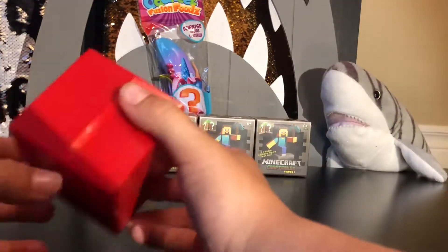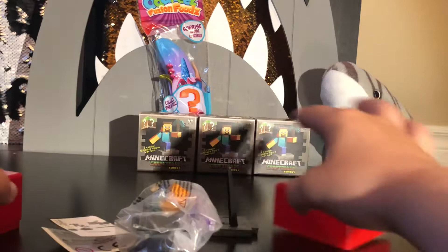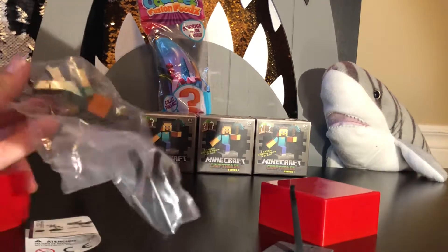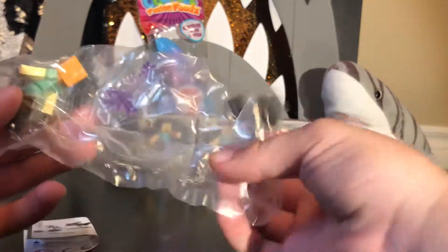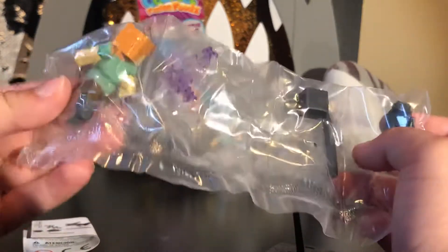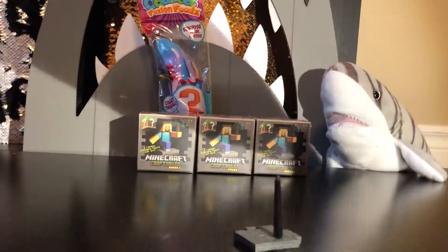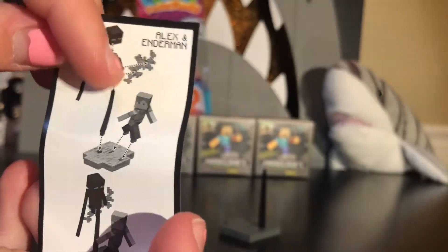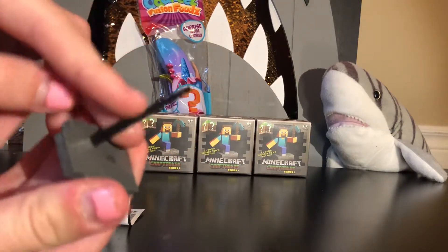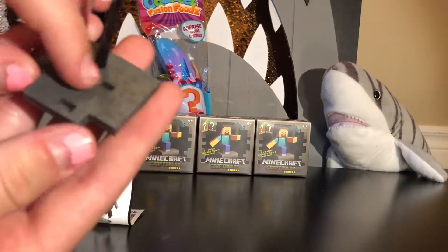So here it is. Looks like we've got... we used the scissors to open the package. Looks like we've got Alex with the Enderman. Looks very cool, isn't it? This is the instructions on how to build it while he's opening it. So he got Enderman and Alex over here. This is what it looks like. This is the stand. I think the Enderman goes on the stand and Alex goes on one of these square things.